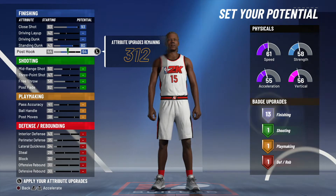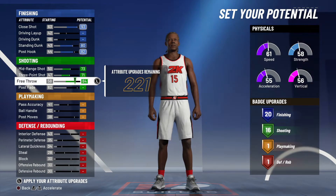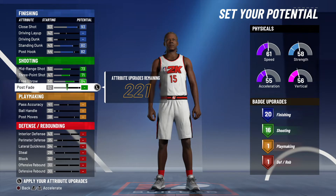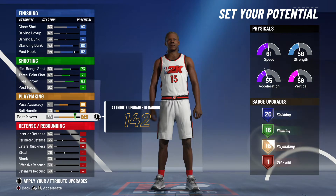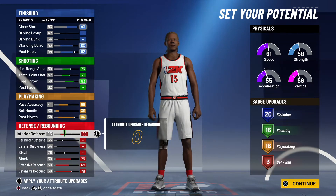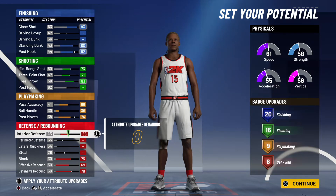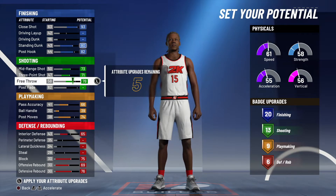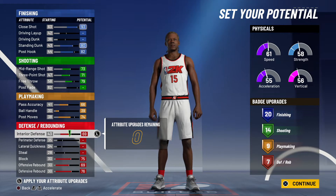We're going to max out the finishing categories that are important. We'll give him 20 finishing badges, then move to shooting — maybe 16 is good because you could get hall of fame badges there. Get him 16 on the playmaking, and then upgrade all the defense because that's important for a center build. I don't like that he only has three defensive badges, so I'm going to try to get more — maybe six or seven. Our badge breakdown goes 20, 14, 9, and 7, giving us 50 badges total. So this is a 50-badge Nikola Jokic build.